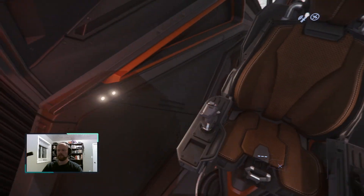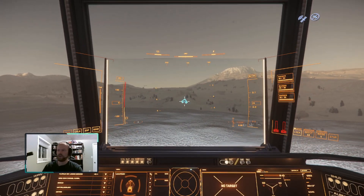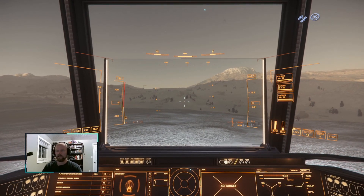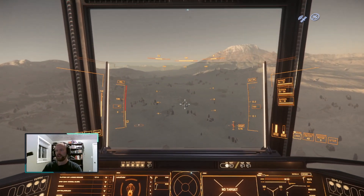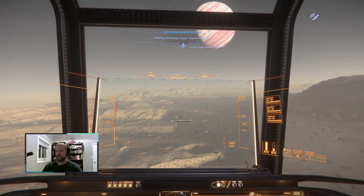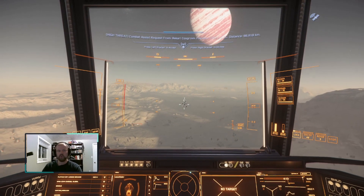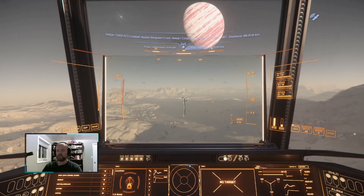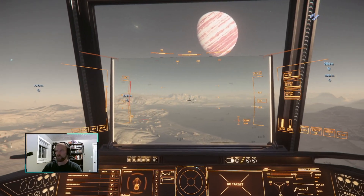The cargo space on this one — it's got about three times the cargo of an Aegis Avenger Titan. It's got over 20 SCU. I can't remember if it's 24 or 27 SCU, but that's quite a lot compared to other freighters that have two, three, four, or even six or seven SCU of cargo space. So this is plenty of space to do some cool stuff.